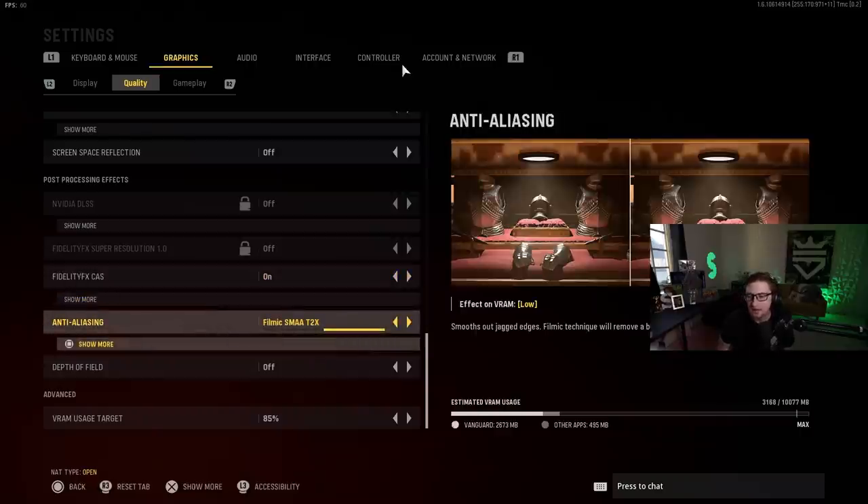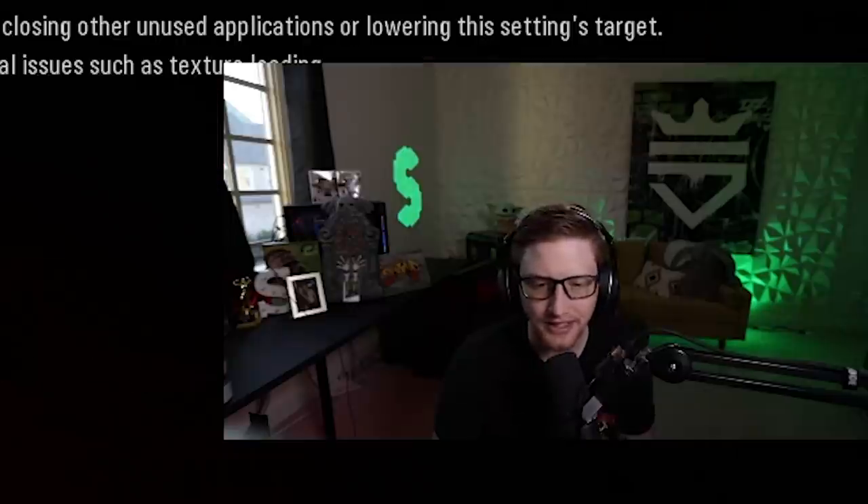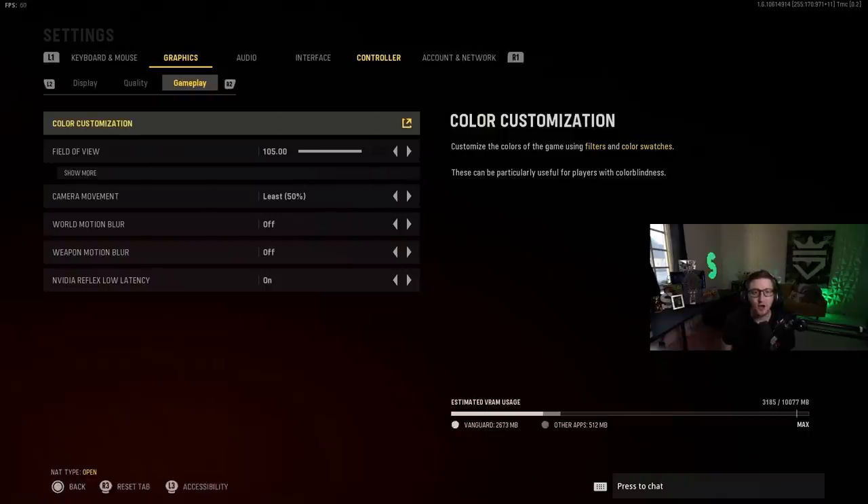Anti-aliasing: filmic SMAA two times — smooths out jagged edges. I don't really like having it smoothed off, I like the jagged cuts. Depth of field: off — don't really care about that. There are the graphics. Boom. Hopefully that helped. Field of view: I play at 100.